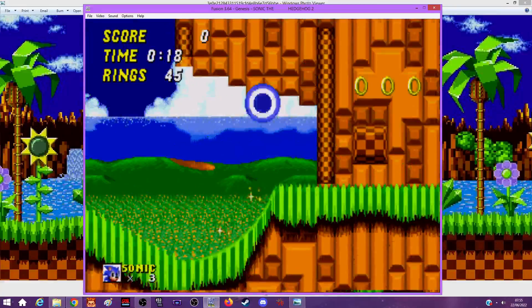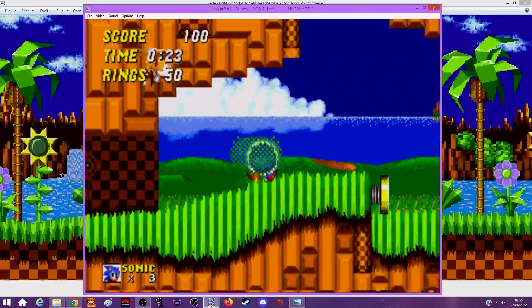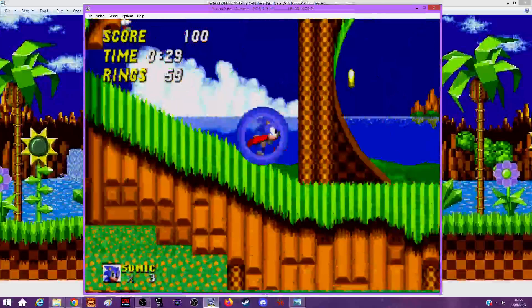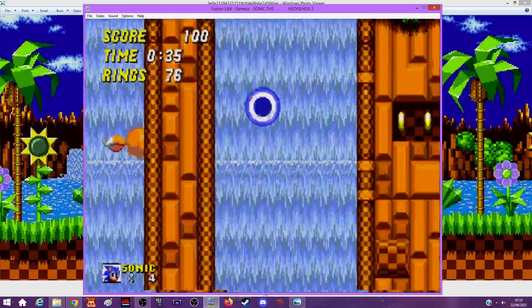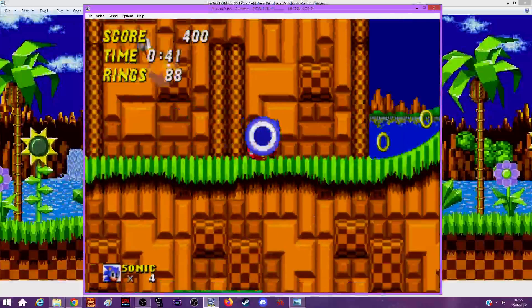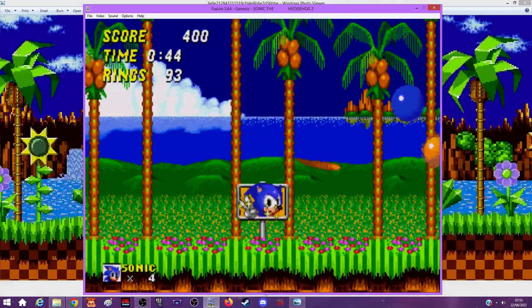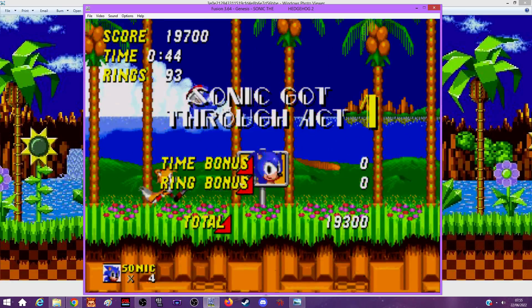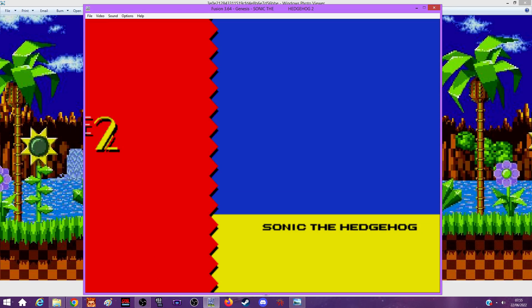It's kind of awkward that I have a Green Hill design in the background even though the first level of this game is actually Emerald Hill. I was thinking maybe I'd play Sonic 1 first, but Sonic 2 was the file that opened when I began to load. I might also play some interesting ROM hacks - there are a few for this game and for Sonic 1. Sonic 3 & Knuckles doesn't seem to have as many hacks.